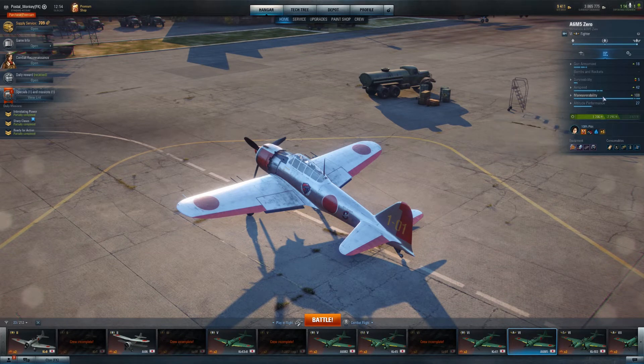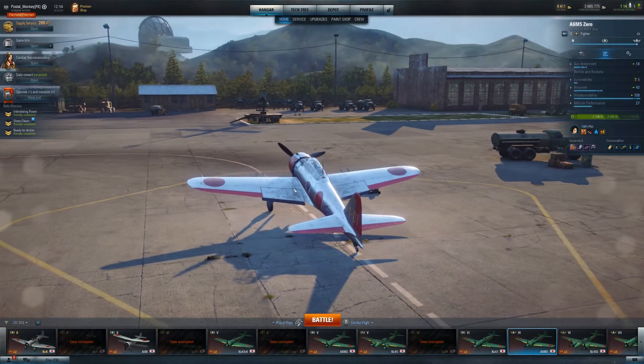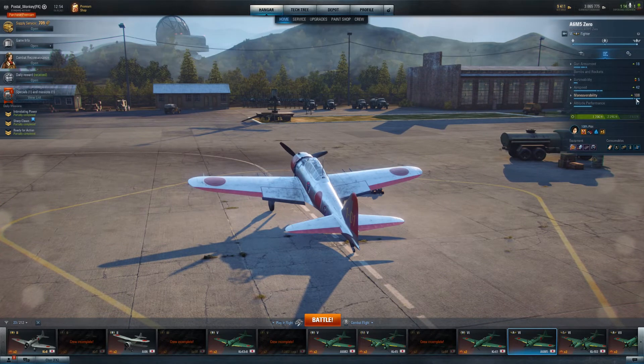I've built the A6M5 for speed, which sounds ridiculous - but hold that thought. The maneuverability on this plane is already ridiculous; I'm at 108 and I'm not even trying to get maneuverability. In fact I've actually countered my maneuverability with my equipment and I'm still at 108. I can out-maneuver those completely maneuverability-specced A6M5s on the enemy team, but how often do I run into that? Not very often at all. The maneuverability I've got is more than good enough for 95% of the time I play this plane.